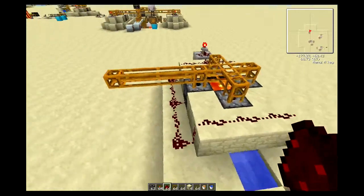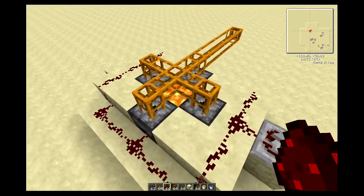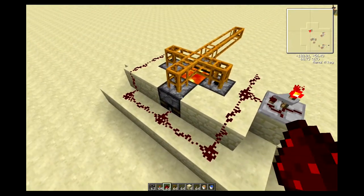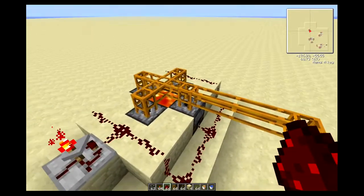Because as you can see, although we have power, nothing's going to happen, because the pipes and the block breakers know that there is nowhere for the stuff to go, so they just don't bother. They're smart - they only activate when there's a valid destination.